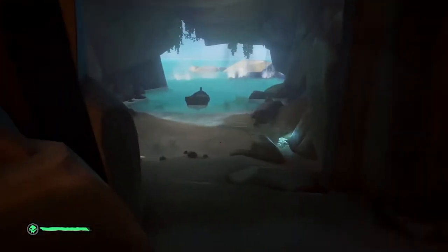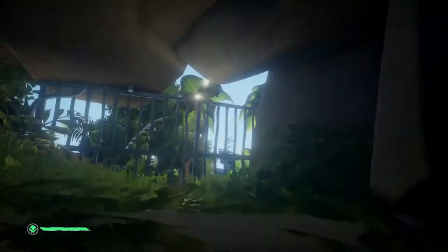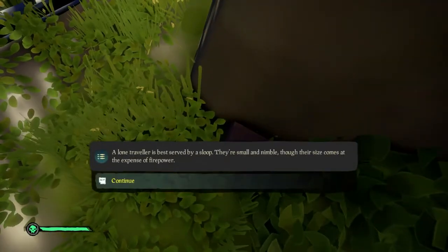A rowboat! Don't get distracted — we have one more journal to get. Make a quick left turn and you'll see an alcove in the cave with a ladder and an iron fence at the top. Go in, climb up, and at the top you'll find the last journal: A Ship That Fits.